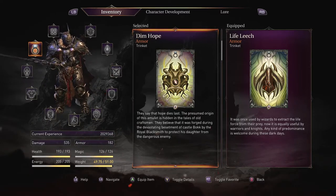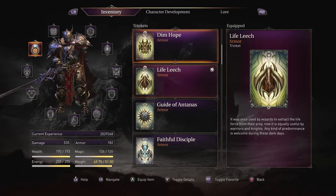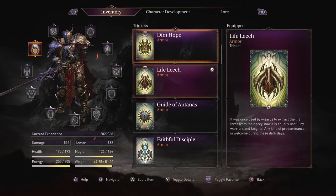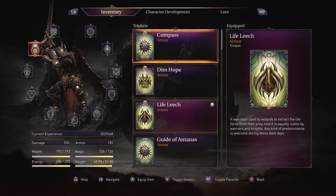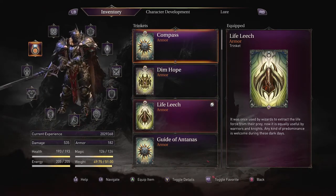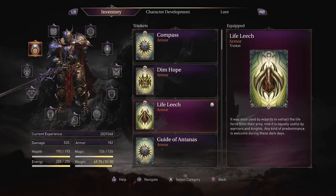Now I have an issue with this game in that sometimes my trinkets don't work. I'll have Dim Hope on, I can run around for like five minutes and it'll never restore anything — it just doesn't. I don't know why, it happens often. That's why it's nice to have both.